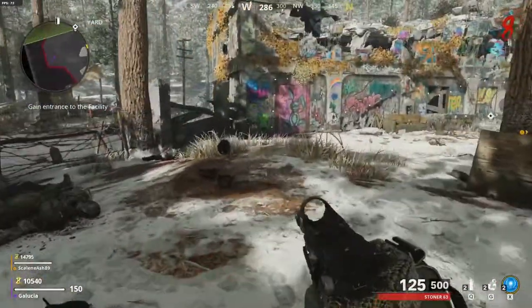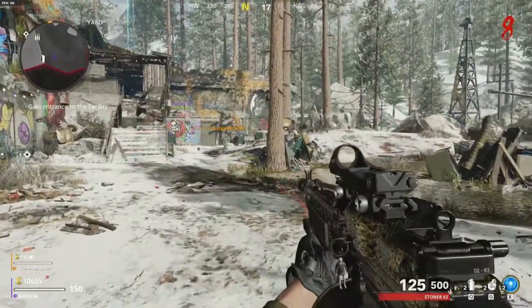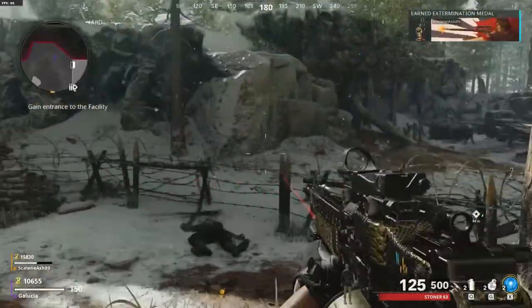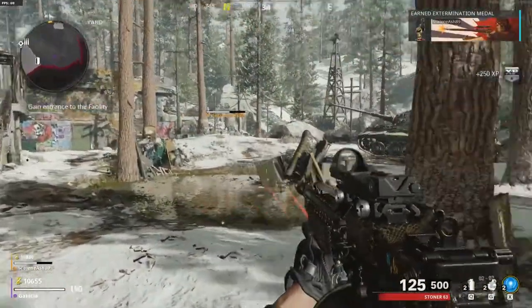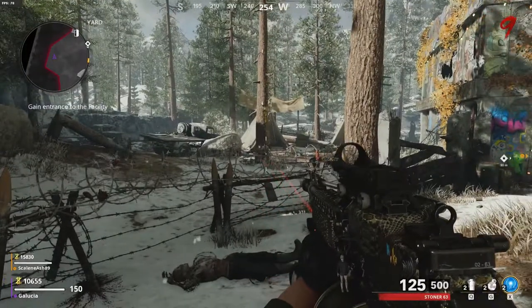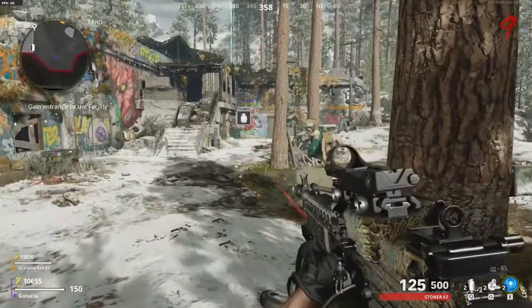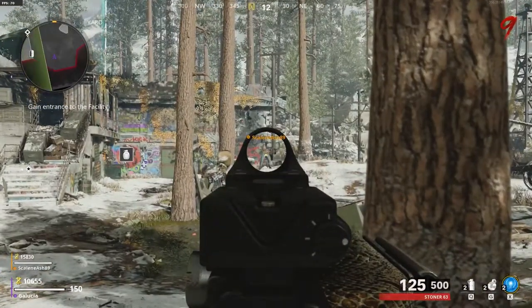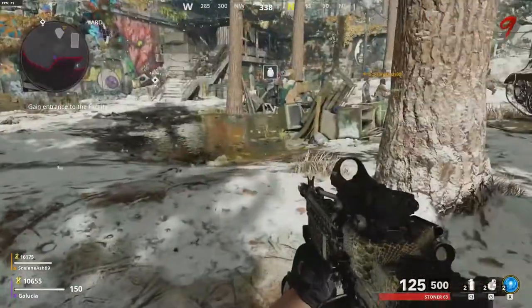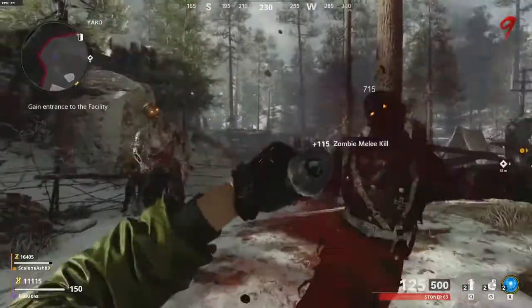Here's a question: since the bowie knife is replacing the butt of your weapon — normally if you kill a zombie with the butt of your weapon it counts as a kill towards that gun for camo — if you're using the bowie knife replacement, does it no longer count? Because you're technically not using the butt of your gun. I would assume it still counts. The only way to test this is to know exactly how many kills I have with a gun for a camo I haven't unlocked, get some kills with the bowie knife, leave the game, and check again. Which I am going to do, because I really want to know.